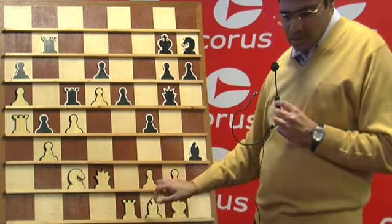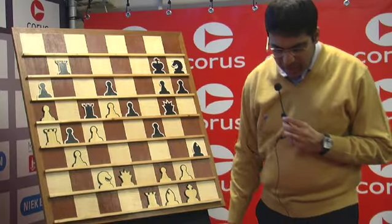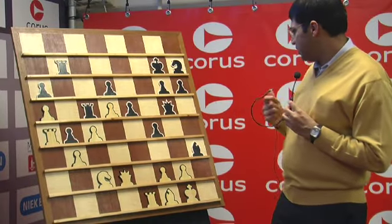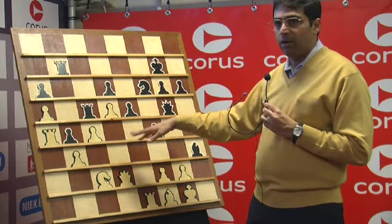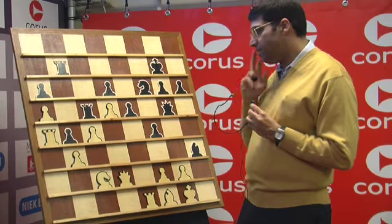Everything went by very fast. I had time, but I was very nervous, so it was difficult to stop playing. Knight f6, and here I should have taken a draw — with knight e4 and bringing the knight to c2 and defending well.